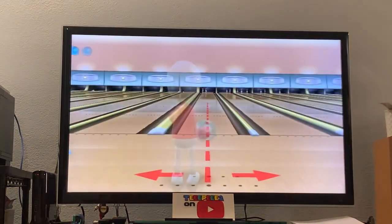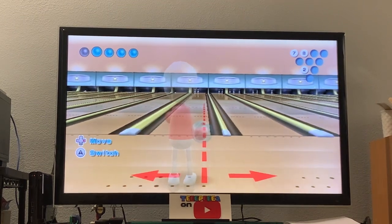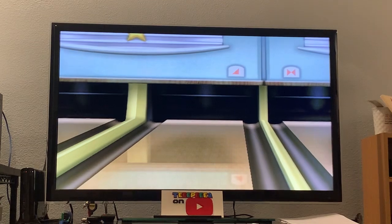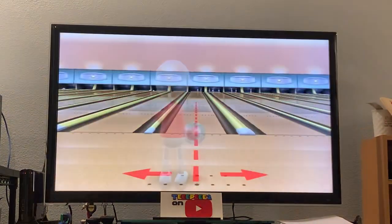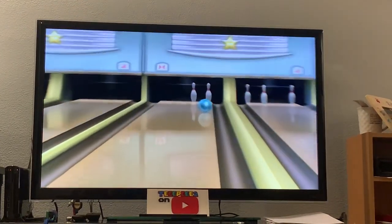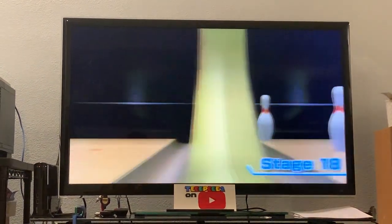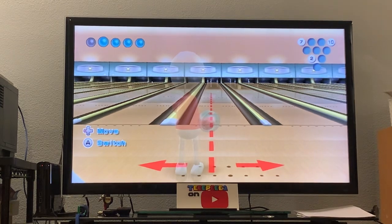2, 8, 7 — split. Great conversion. Now we've got 9, 10 — two pins right next to each other. Nice throw. I think this only needs one round to decide the entire challenge. This is a toughie.